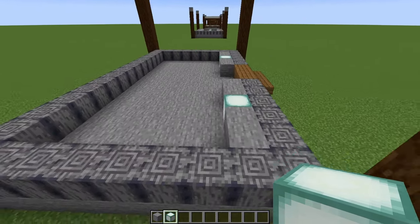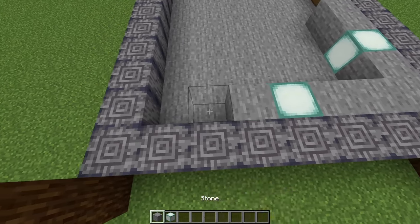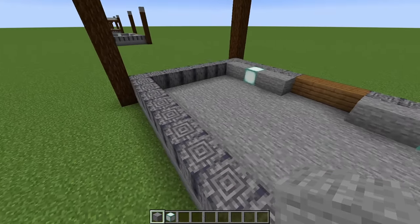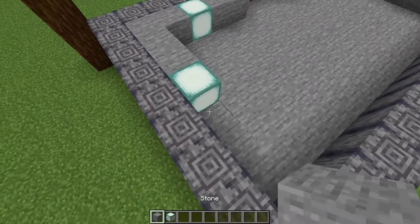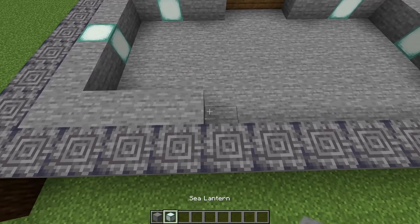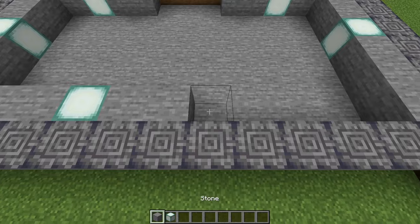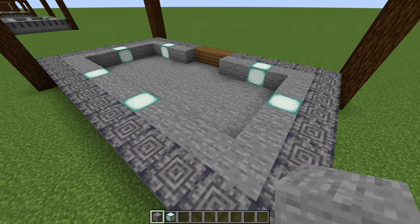Then we'll come along to the side walls: two stone, a sea lantern in the middle of the wall, and then finish with stone — same on both sides. For the back wall, we're going to go three stone, then a sea lantern, and another three, then a sea lantern, and finish with three. Then grab some white concrete and we're going to come up to the top spruce log and place a concrete on the diagonal.